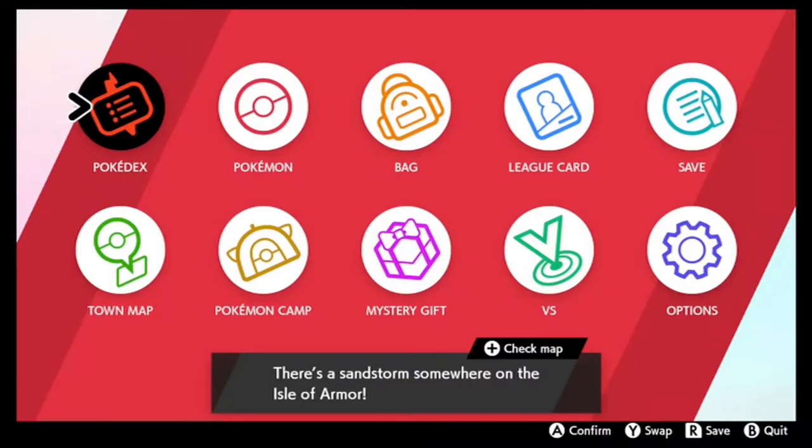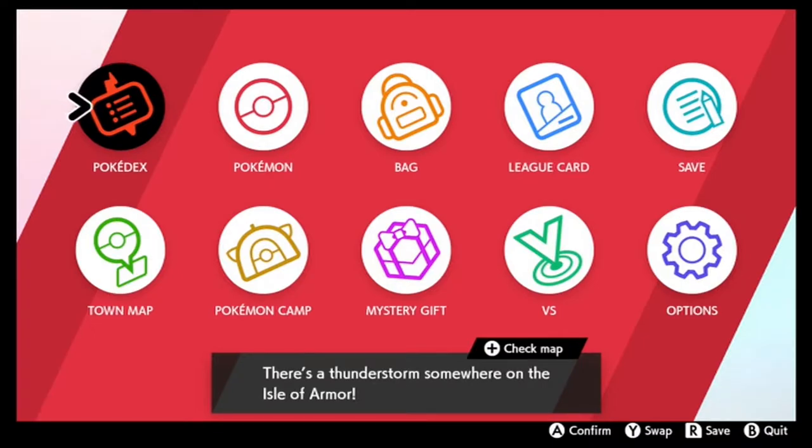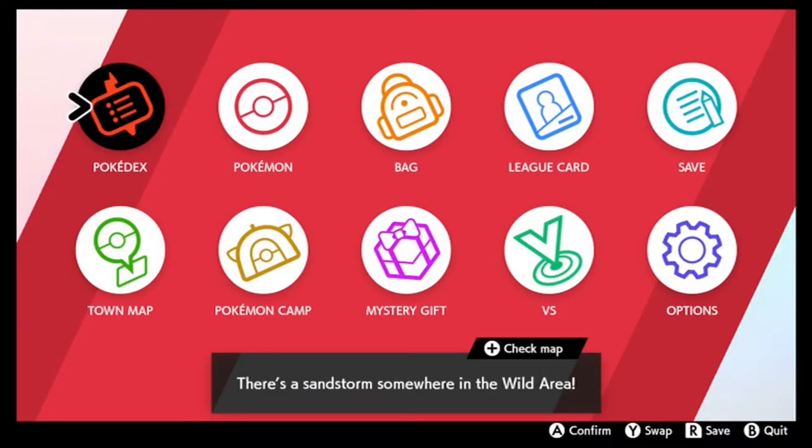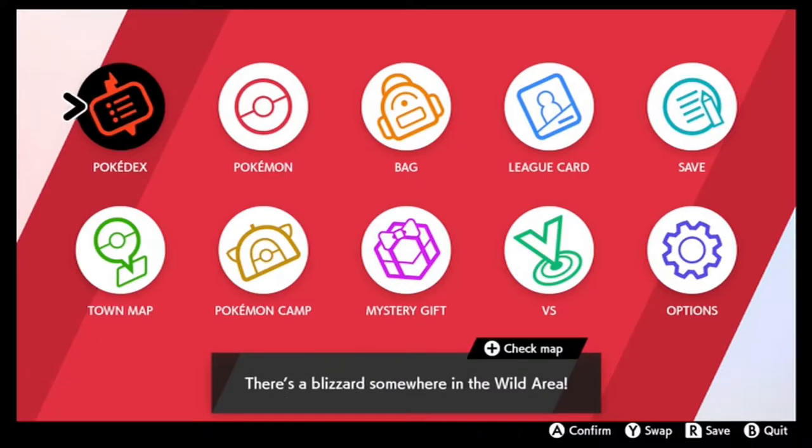What is going on everybody? It is the Phantom Michael bringing you a really quick video. We just watched the Pokemon Direct for the new information on Pokemon Crown Tundra. They did give us a going away present — an Ash Hat Pikachu from Gen 1. We're going to go ahead and scoop that up today.